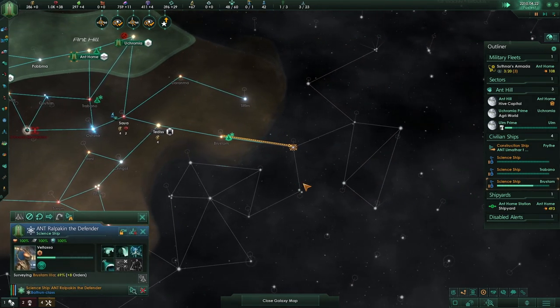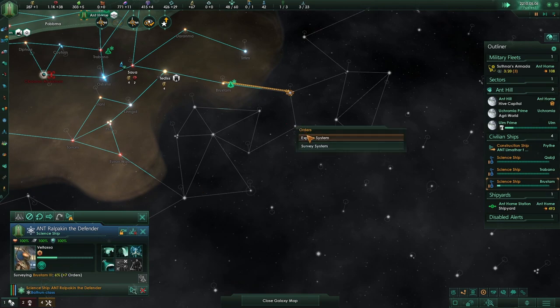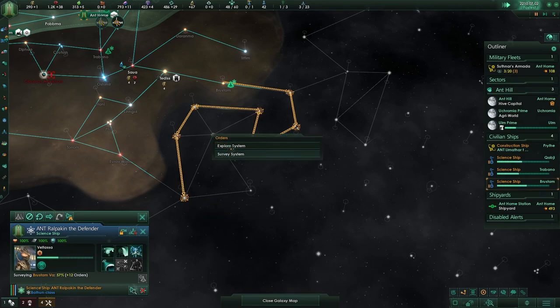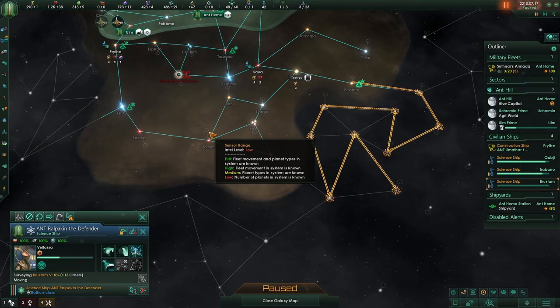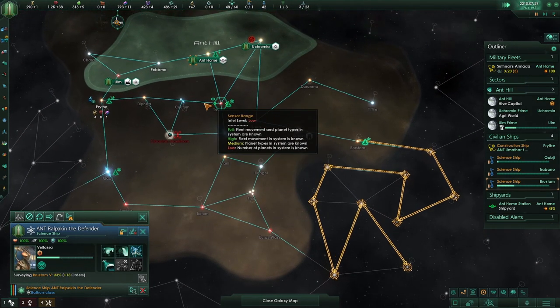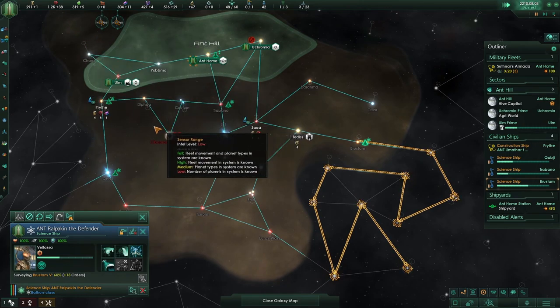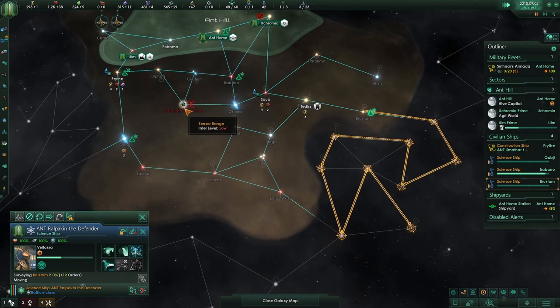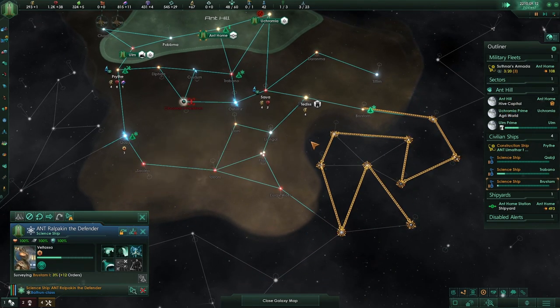So you're going over there. I'm actually going to give you the order to explore over here, because this is usually the system where you find another empire starting into, and that would be bad. Although maybe we could be friends — we don't have to be extremely aggressive. We could be aggressive, but we don't need to. But if we found an empire over here, we would probably have to build up a navy.